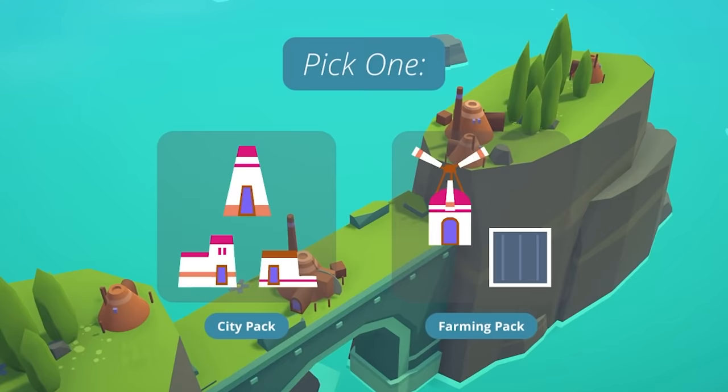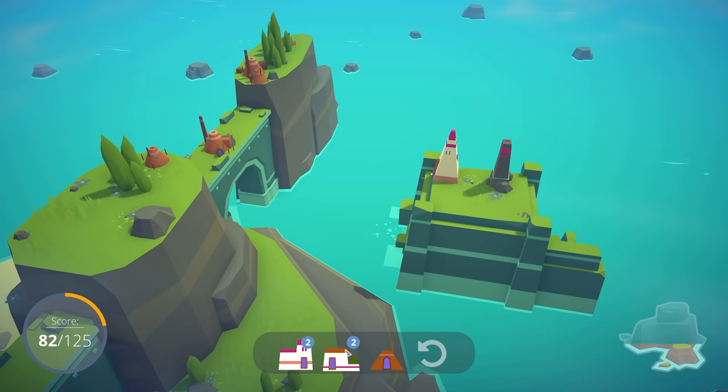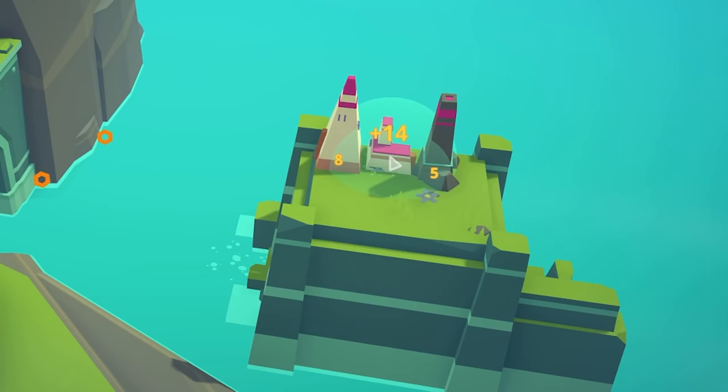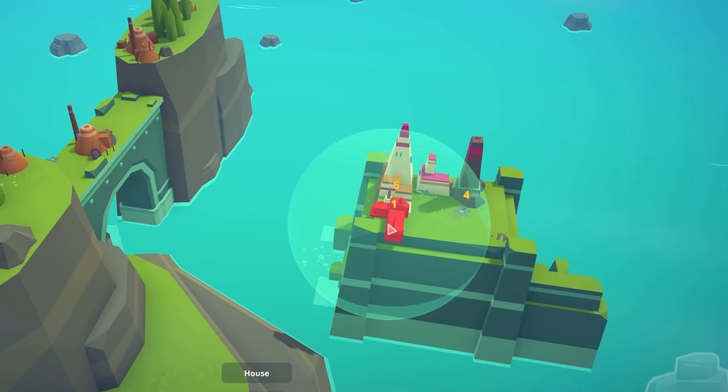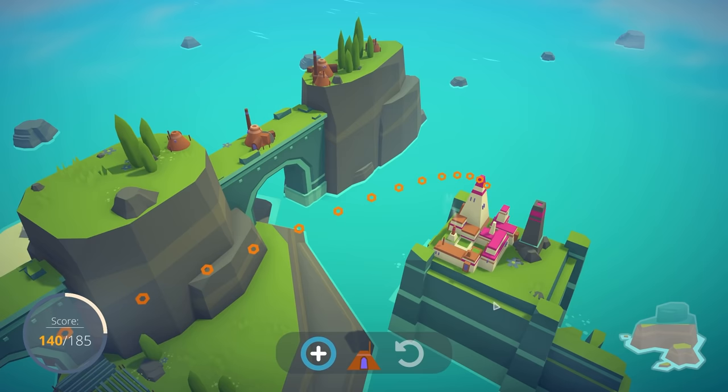If I do a sawmill there, that covers the lumberjack on the right, and then I should be able to put another lumberjack on the left. For the next pack, let's do a city pack and build the city around the statue. City center on the edge, bung a mansion in the middle, house on the edge — yes, I can rotate it to fit — and another mansion. That fits lovely in there. Pretty space efficient.